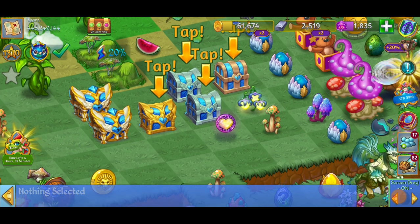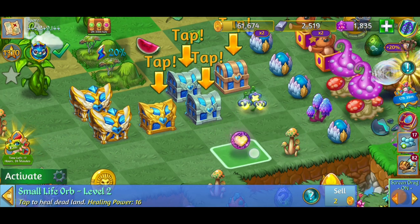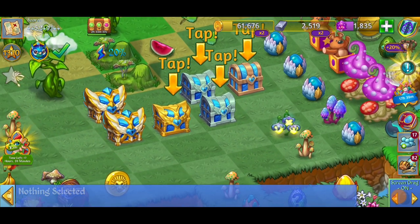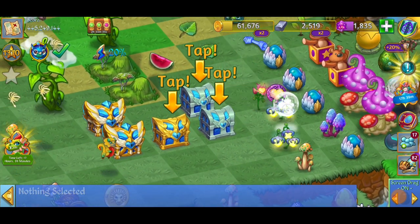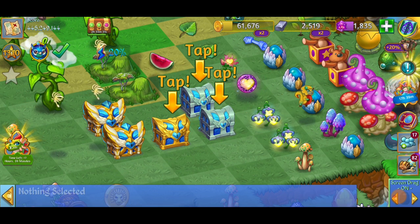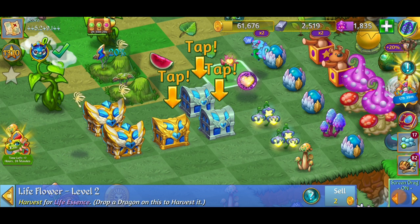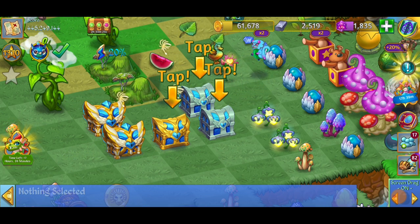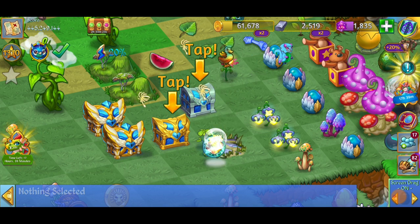From the first level one chest, we've got a level one spotted shroom, a small orb which I'm just going to delete, and we got a blue life flower — not too shabby. From the second level one chest, we got another blue life flower, a pink life flower, and another purple orb, so we can just go ahead and sell that. Let's check out the level two next.